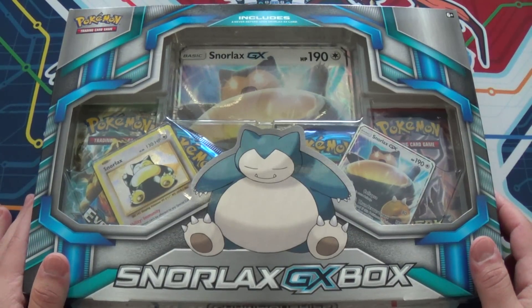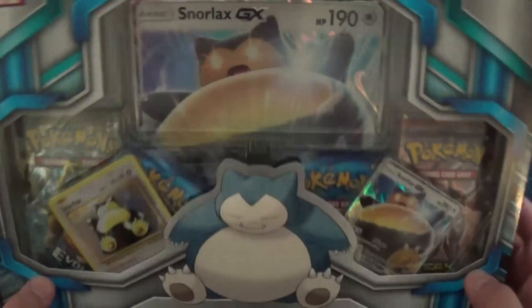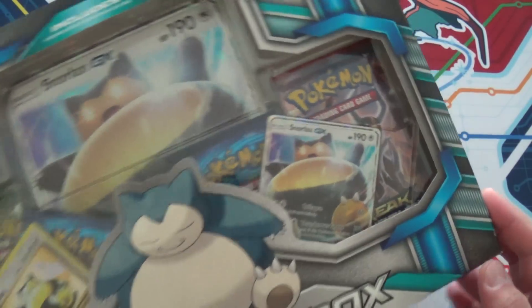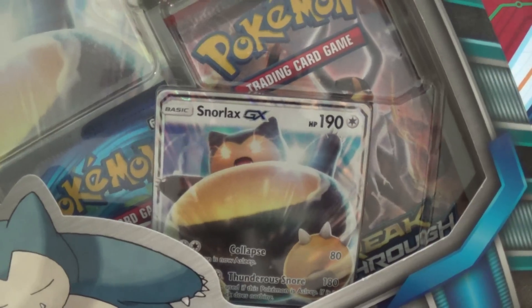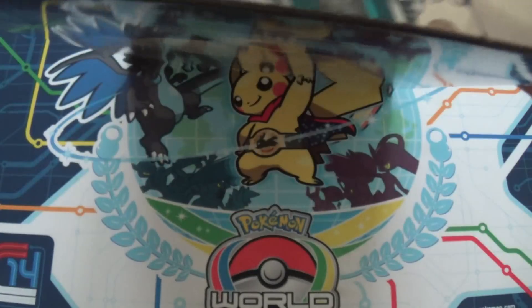It's actually probably one of the cheaper boxes out there, because Pokemon has like a million different promo boxes and they're all expensive and huge. This is also pretty big. GX is like a new ultra rarity — they look very similar to Level X's in the borders. So yeah, let's open this up.